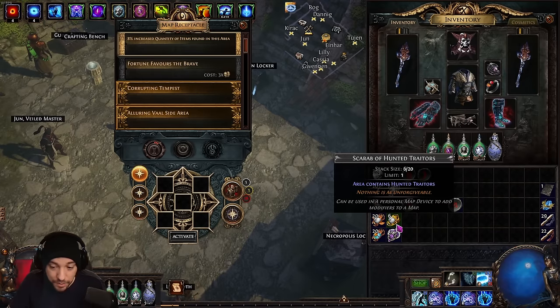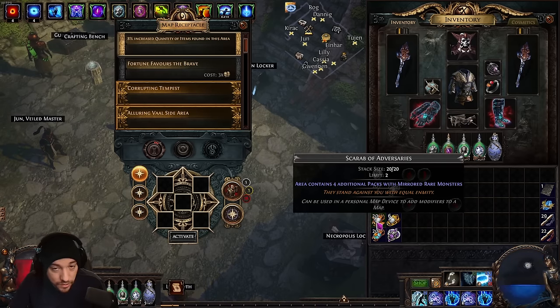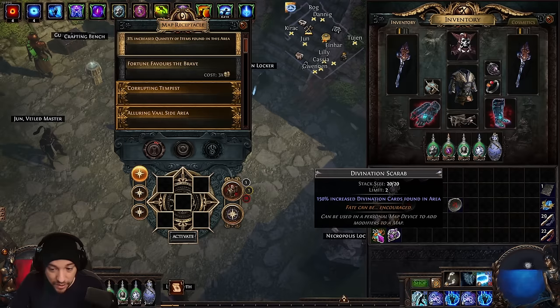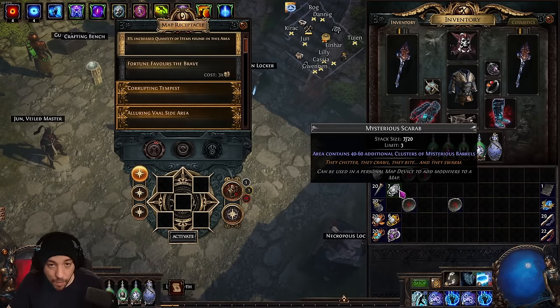In the beginning when you're just getting currency — if you're getting a later start to the league or you're new to Path of Exile — you can save up currency before buying scarabs, or just farm them yourself. The Scarab of Adversaries and divination scarabs I have farmed myself; I have not bought any of these scarabs yet.